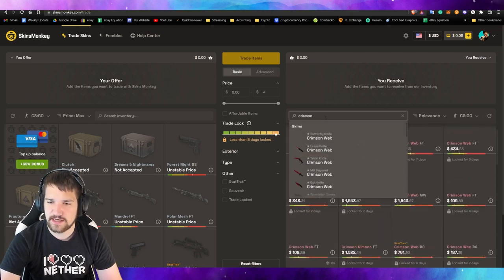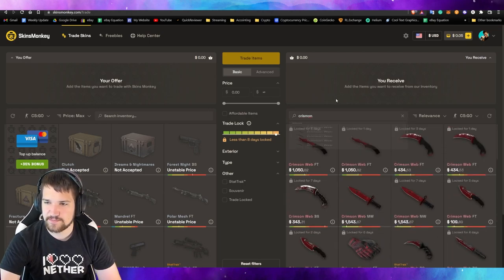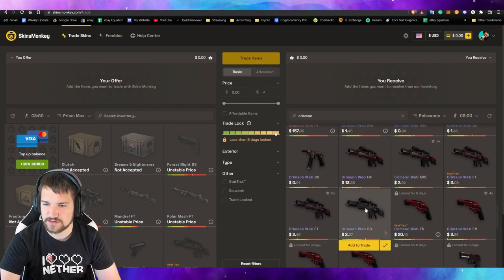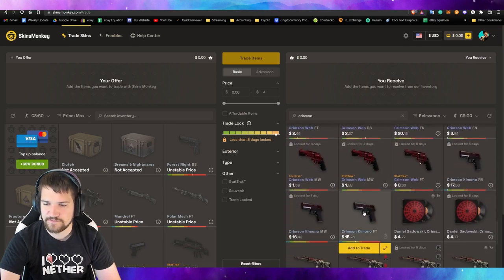Say if you want a crimson-type skin, you pull that up right here and all the relevant skins will come up. You get the gloves if you wanted to and things like that. I'm going to find something that I want and I'll be back with you shortly.